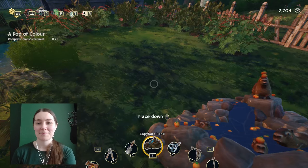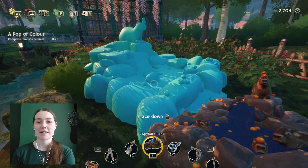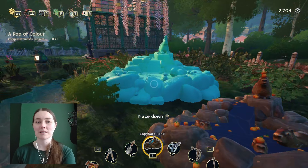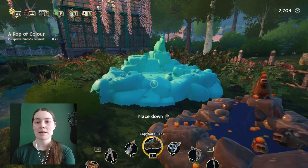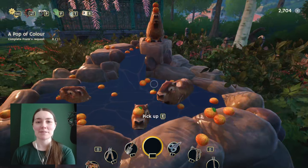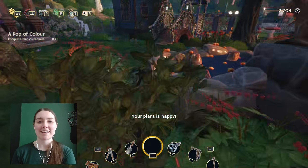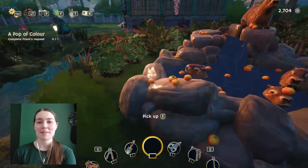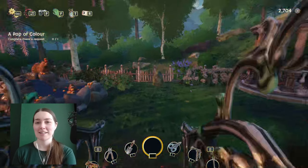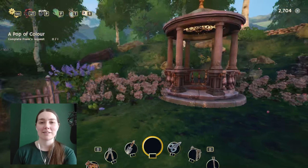The capybara pond hopefully is going to fit in this space here. So let's find out. Oh look at them! Oh it's really big. I think it's going to fit. Should it be like this way around? Might place it and then walk around so I can see. Oh look! Look at them. They're so cute. Yeah that was pretty much perfect actually. Maybe we could do with bringing those in slightly. This is very very relaxing. I like it. You come over here and you can just relax with the capybaras.